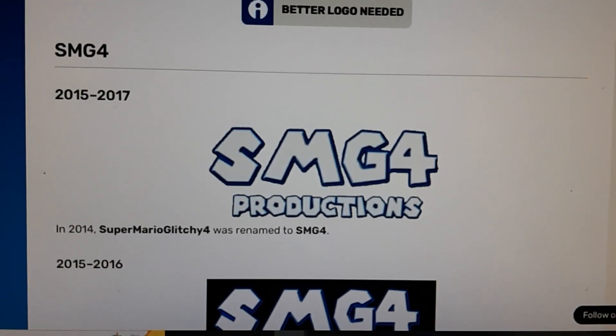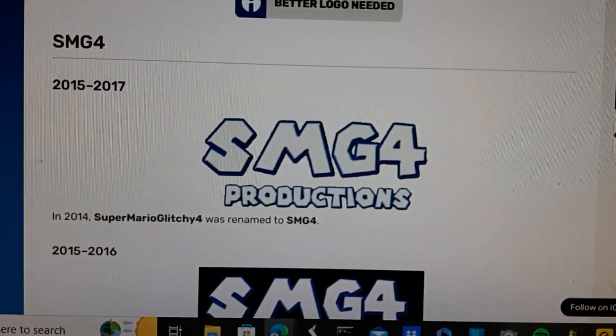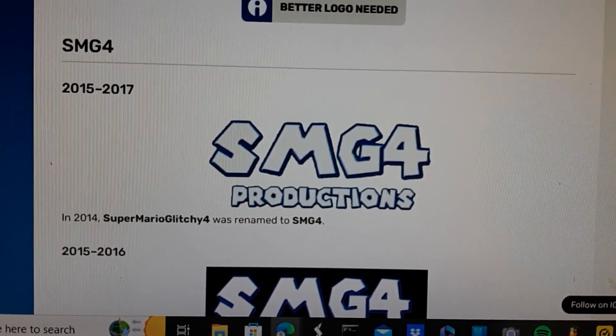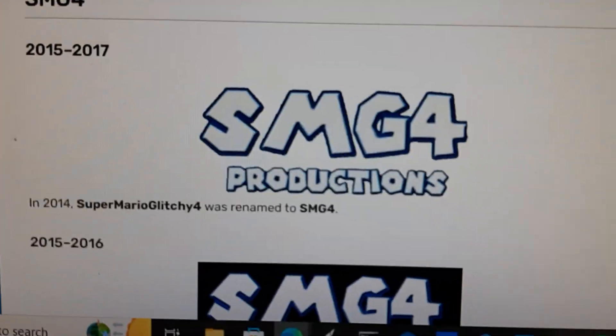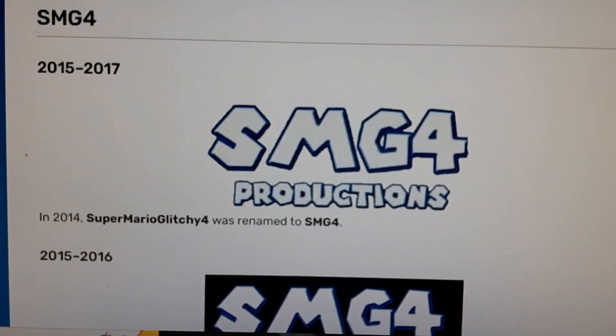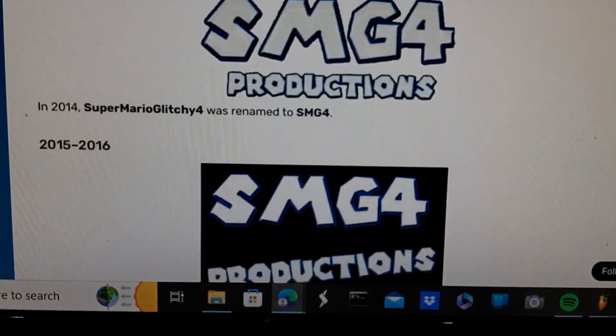Now moving on to SMG4 Productions. 2015 to 2017: Super Mario Glitch E4 was renamed to SMG4. We have the word SMG4 in blue text, and below that we have the word Productions.